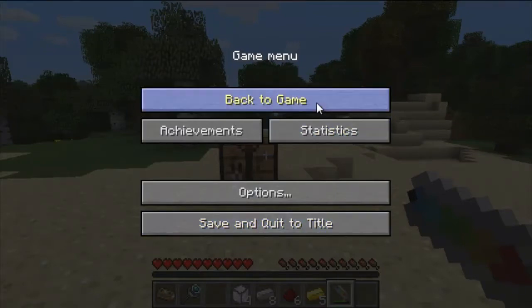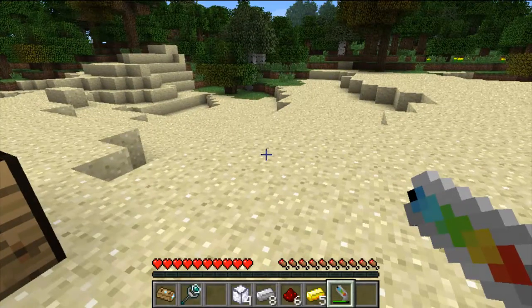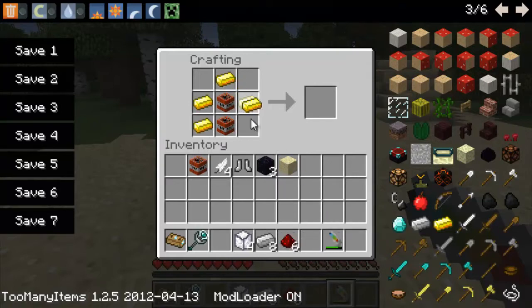We have the Holy Hand Grenade. If you're not familiar with it, it's a reference from the Monty Python movie — even the texture is from that reference in the Monty Python movie, which is a really hilarious movie. You should look it up — it's Monty Python and the Quest of the Holy Grail. Pretty old but hilarious. The way you make this is you need two TNTs and five pieces of gold ingot. Put the TNT down just like so, get your gold ingot and put it down basically like you do the staff, and you get the Holy Hand Grenade.